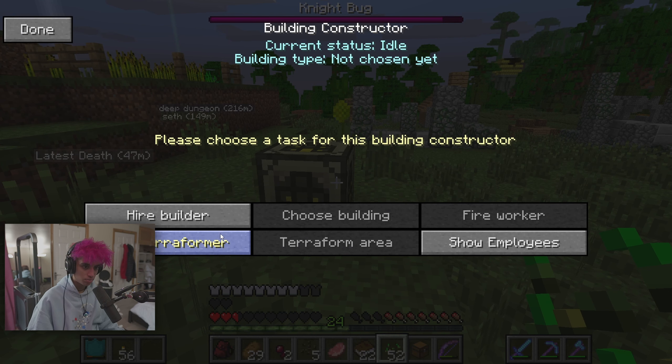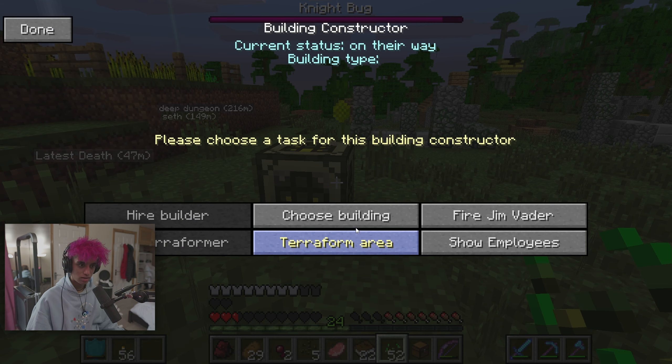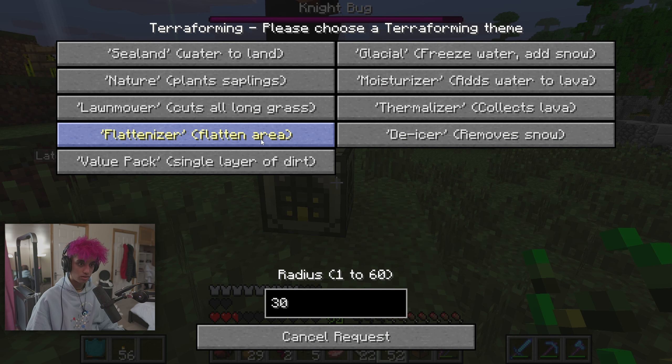I can hire a builder or a terraformer. I'm gonna hire — there's a couple people nearby. Jim Vader — that sounds cool. Terraform area — I can make him build stuff, but I think I want him to clear out the area to make it flat. Terraform area, flatten area, cut all long grass — they do stuff for you.